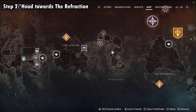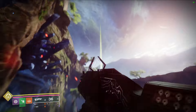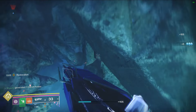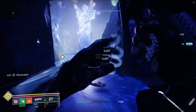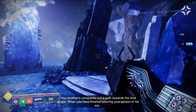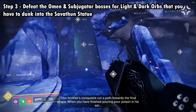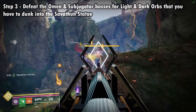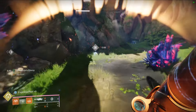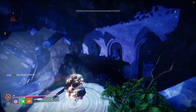To start the Dual Destiny mission, you have to go to each of the main landing zones in the Pale Heart: the Landing, the Blooming, and the Impasse. You're going to search for Secret Wishkeeper Wizards, but they only spawn after completing the overthrow bosses in each landing zone. You have to do a full overthrow run all the way to the final boss and kill the final boss in all three zones.